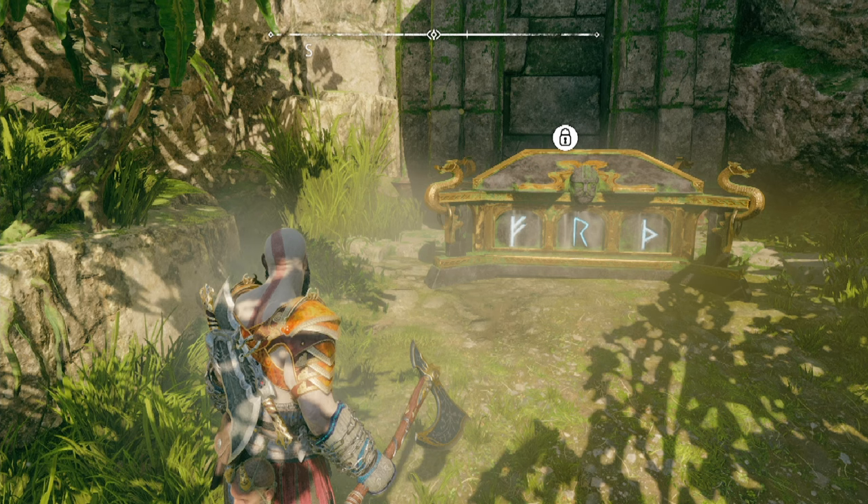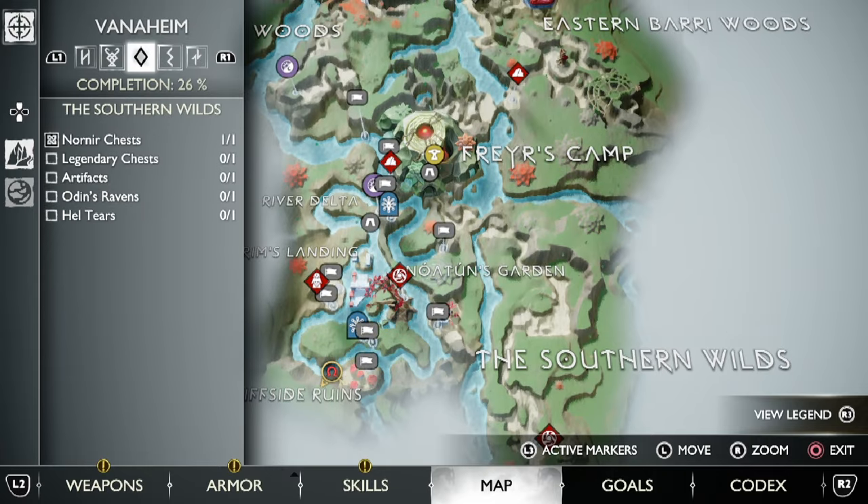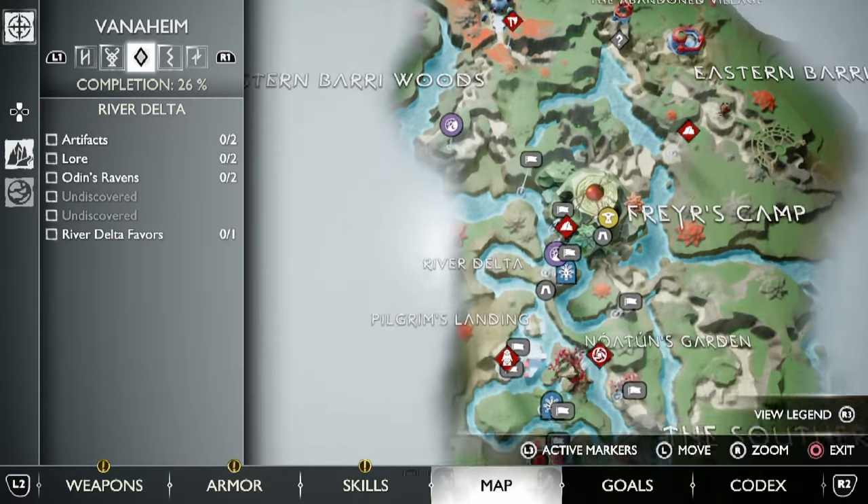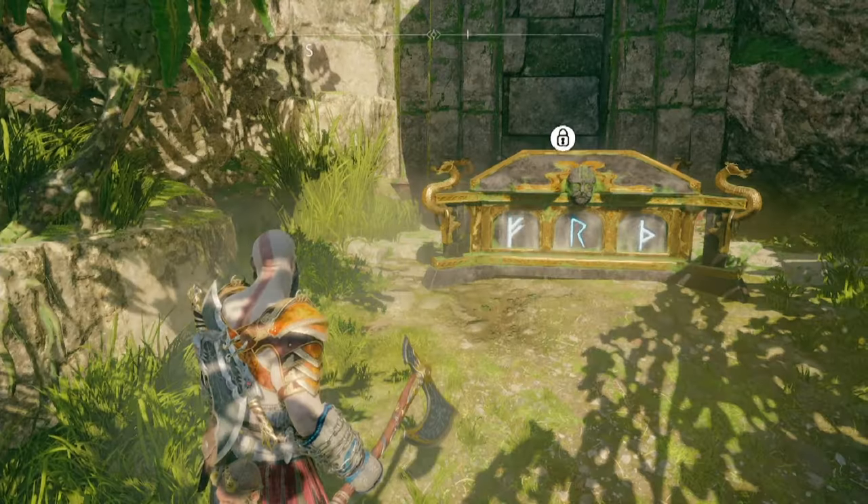I'm going to show you how to open this Nornir chest at the Cliffside Ruins. If you want to know how to get to Cliffside Ruins, you go to Freyr's Camp, and then you change it to Daytime using the Celestial Altar, and then let you go all the way through River Delta and all these places to get to Cliffside Ruins.